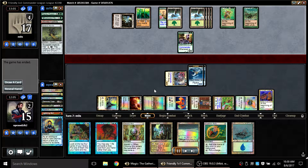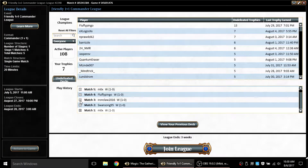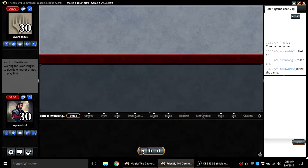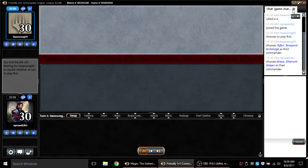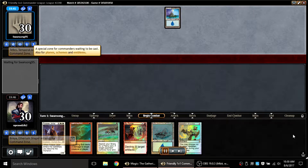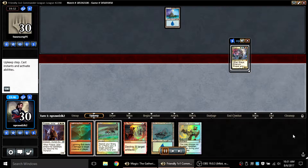I would have been pulling ahead with the Relic and Mox potentially, so good stuff was happening for me. I'm drawing four cards per turn and my opponent packs it in. We move on to round two against Swansong 95.